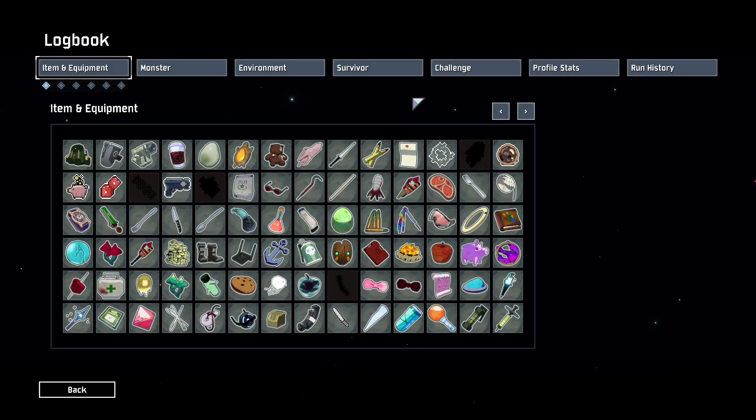Hello everybody, and welcome back to Risk of Rain modded. You may be confused as to why we're starting on the logbook screen of the items, but that's because, as you could have seen with the thumbnail and title of the video, we're going to do an interesting challenge today. We're not going for a specific build — we're going to try and get one of every single item in the game.